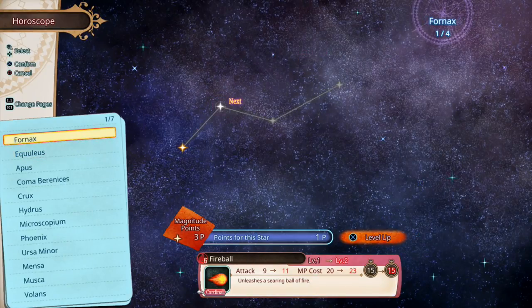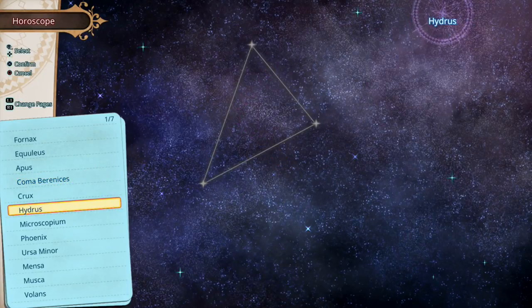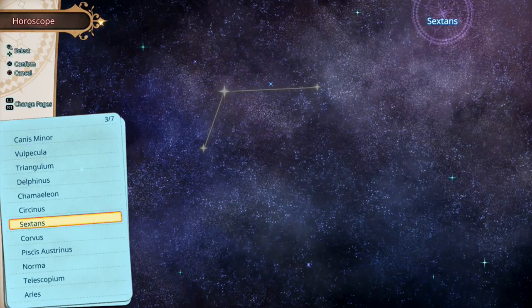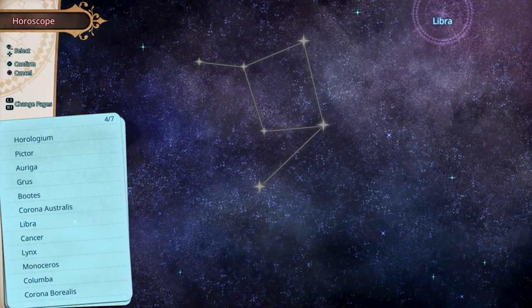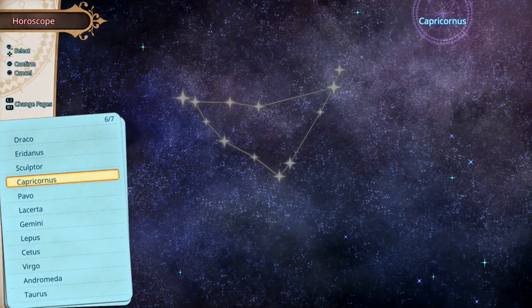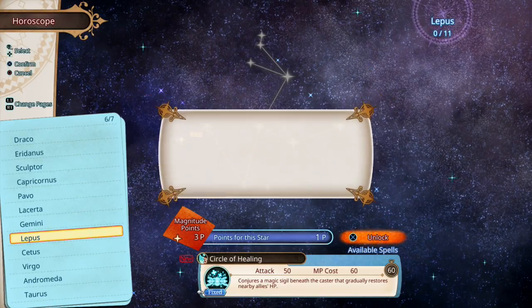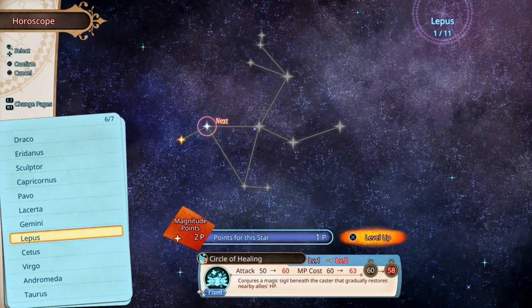So how many points do we have? We have three. Looks like it. That's all done up. Completion bonus — we get the Circle of Healing. It says Lepus. Is that another type? There's Lupus too. Here's Lepus. Circle of Healing, requires one. Gradually restores nearby allies. That sounds really good. Healing stuff seems pretty dope here.